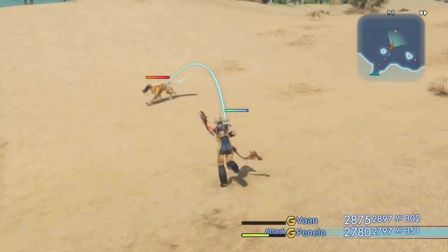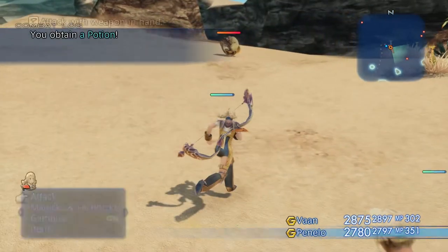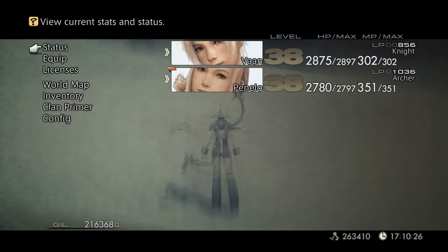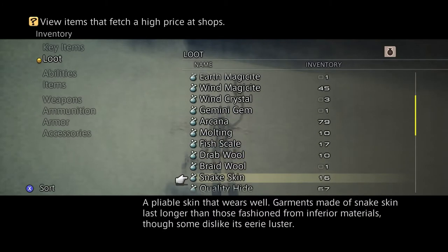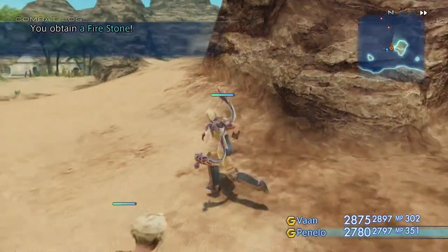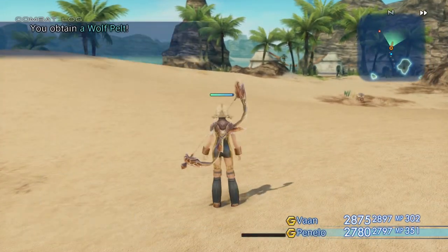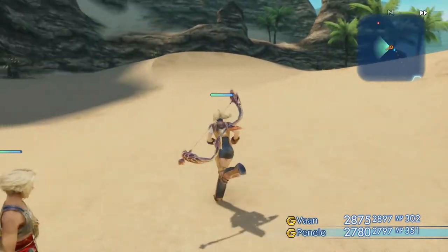He serves two purposes early on in the game. You can steal Wind Crystals from him. You can also get Braided Wool from him. The Braided Wool is for some armor for a mage class — like Black Mage, White Mage, or Red Battle Mage.